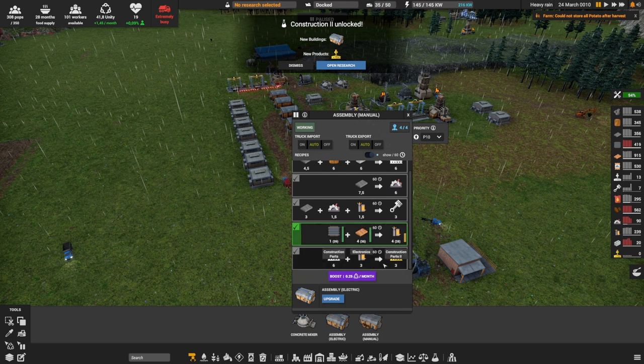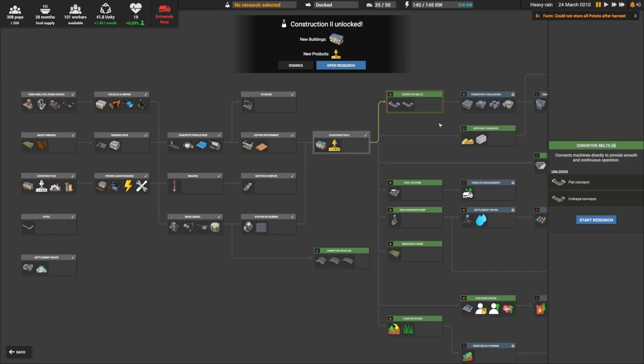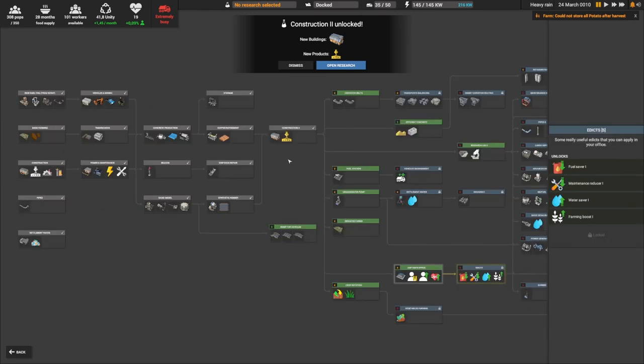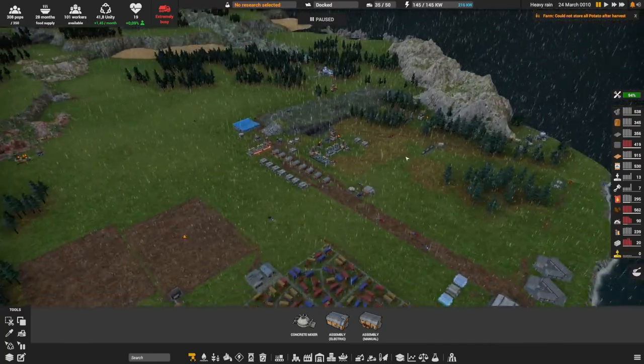We've also unlocked construction part 2, which requires iron, wood, concrete slabs, and on top of that electronics — which again requires rubber and copper — so that's a lot of different resources. With that we're going to be able to build the electric assembly stations that are better, and also very soon we'll be able to build conveyor belts, which really enables you to automate production, have a lot fewer trucks, and make some really cool things. We're now at 16 research out of 154 — still a long way to go.